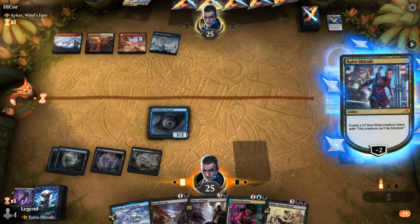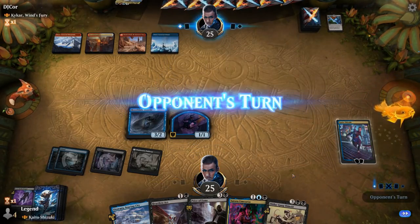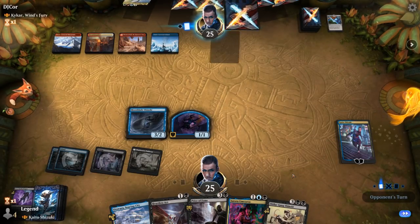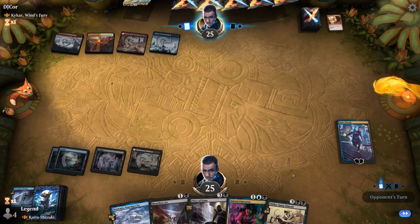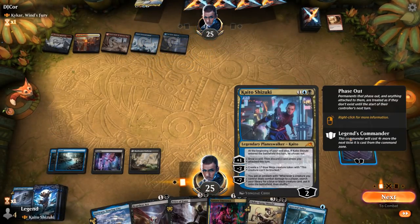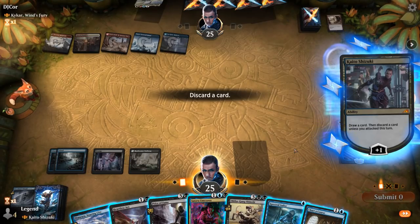Opponent untaps — do we see a sweeper? Yep, too bad. At least we still have Kaito. Spectral Sailor is more like it. Chart a Course could be great. I want to keep hitting my land drops, keep Shinobi, definitely Sailor. So it's either Umezawa or Chart a Course — let's go with maybe Chart a Course, then play Umezawa, keeping up Spectral Sailor.